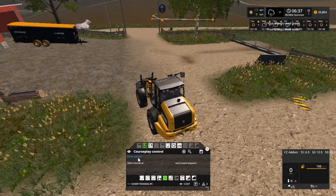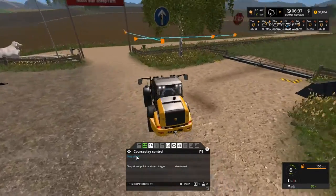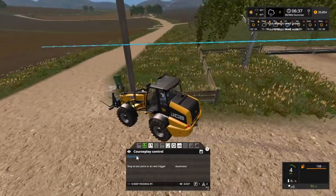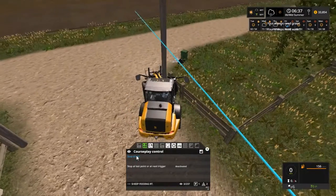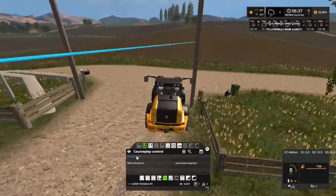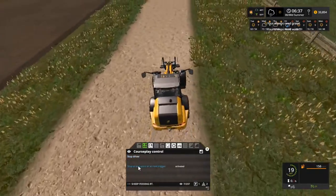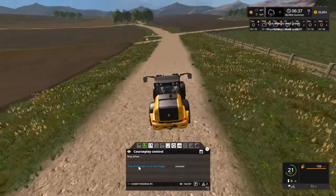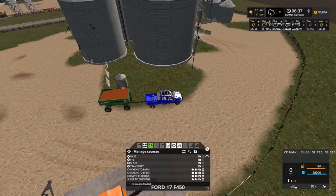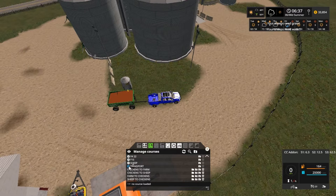We're going to set up a drive course — it's going to be a little bit slow. I was afraid of that — I'm going to have to redo that route. We'll let him go. Our tank here is full and I think it's under transport. We're going to do a farm to sawmill storage route.